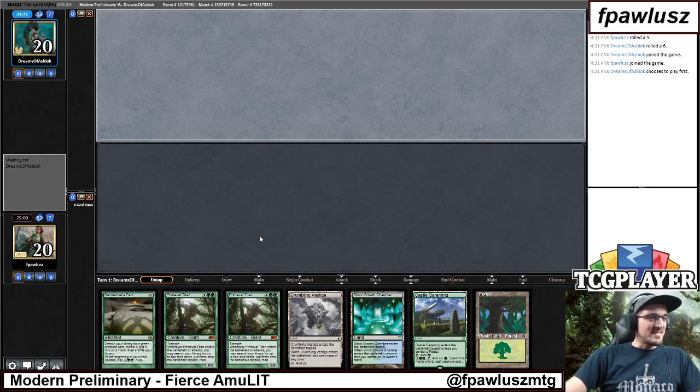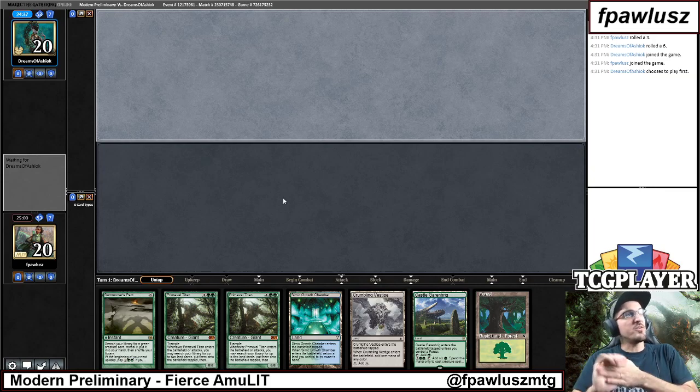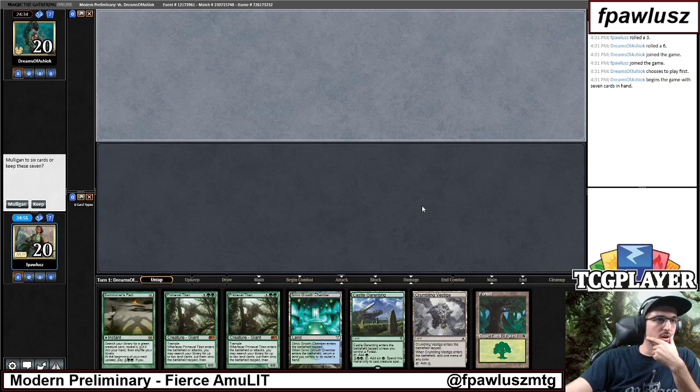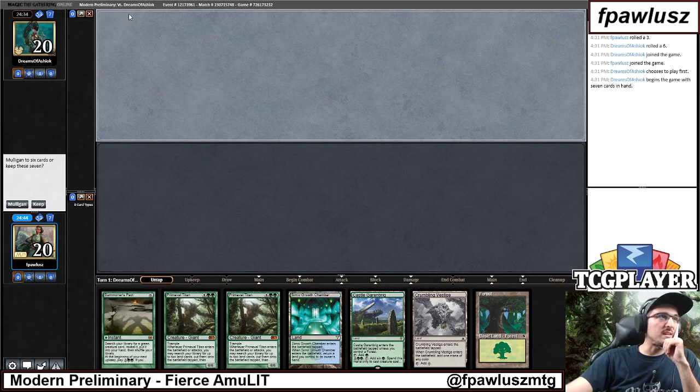Hello there, we're looking at round number 3 of today's Modern preliminary. We're playing Amulet and we're getting paired against the Dreams of Ashiok E-Tron. This hand is shaky against E-Tron — it's a turn 5 Titan at best. I'm gonna get 7 and they're very good, so I would imagine that this is a dead card already. I think I'm gonna ship it.